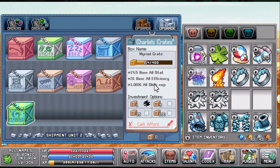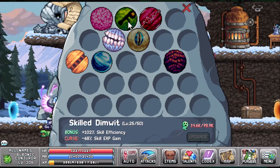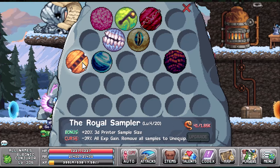If you do have the points, as always I recommend putting it into the Myriad Crate for the base all stat and base all efficiency. Part seven is your prayers. As in the mining video, I recommend the Skill Dimwit — because we're not going for skill XP gain, we're going for as much skill efficiency as possible — at 102%, that's going to help us out quite a bit. Then the Royal Sampler, which gives us a plus 20% 3D printer size and a minus 39% all XP gain.